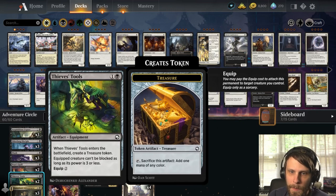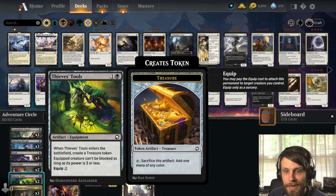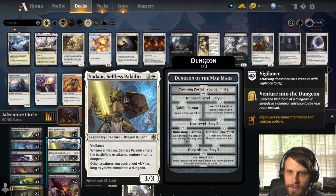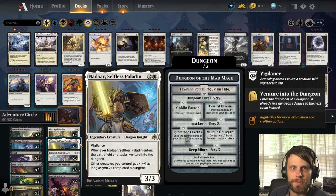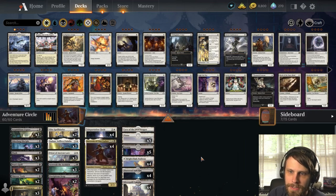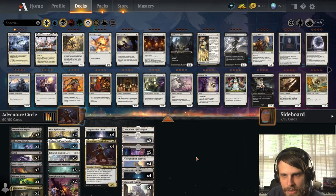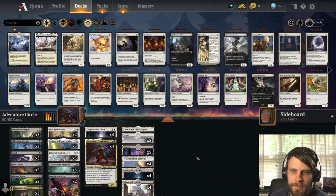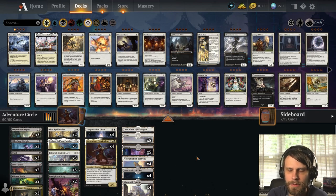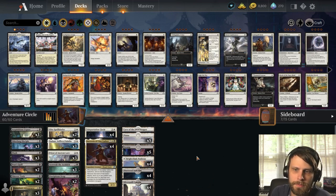We also use the circle with Elder Fang Disciple or Elite Spellbinder to pick apart the opponent's hand. We have Priest of Ancient Lore — when it enters you gain a life and draw a card, giving us a card draw mechanic. We even have Thieves' Tools, which you can bounce with the circle to create treasure tokens, so you can actually ramp in this deck.